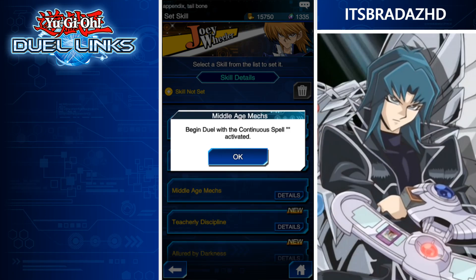Next, Middle Age Mechs — begin the duel with a Continuous Spell activated. I'm not too sure what Continuous Spell Crowler has, but I believe Ancient Gear Castle is a field spell — it's definitely going to be an Ancient Gear Continuous Spell. I'm just blanking on what was in the original Machine Structure deck that had all the Ancient Gear support. Depending on what that spell card is, it could be pretty cool, kind of similar to Alexis's skill that puts those ritual spells on the field.